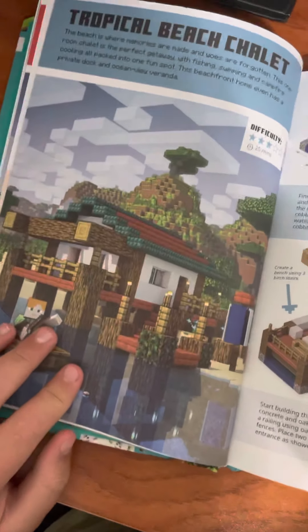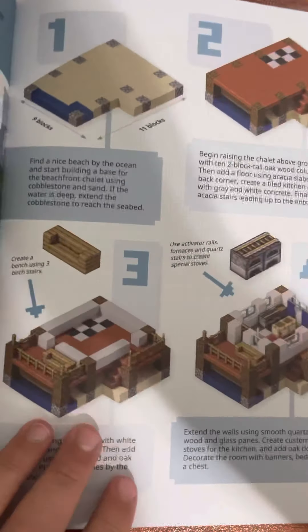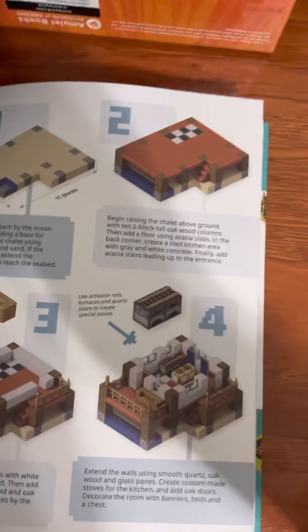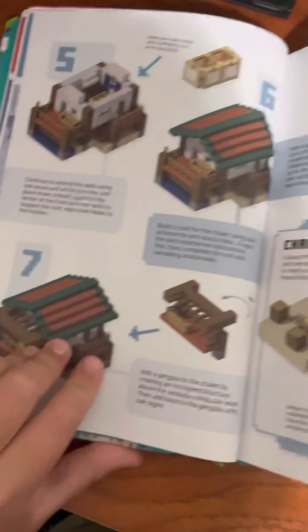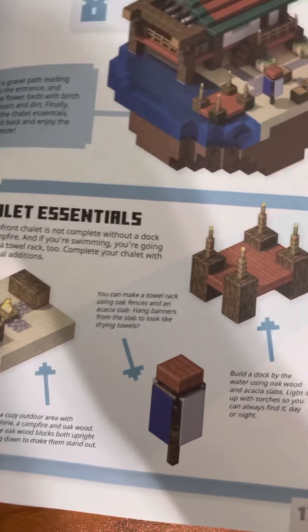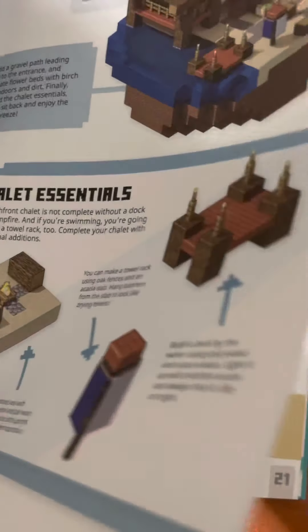And then here is the Tropical Beach. Here's step one, step two, step three, step four — pause your video if you want to read it. Is there more steps to this one? Yes. Here's step five, six, seven, and then eight. I think this is like extra stuff you can add — I haven't read it, but if you want to read it, pause here.